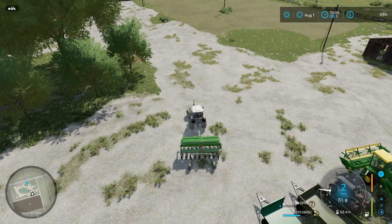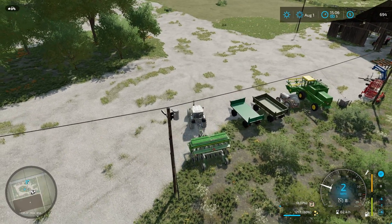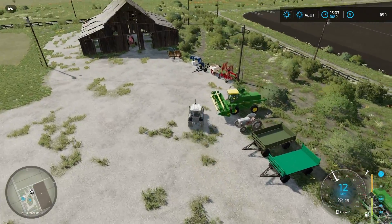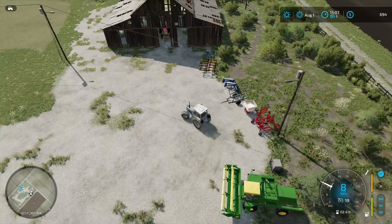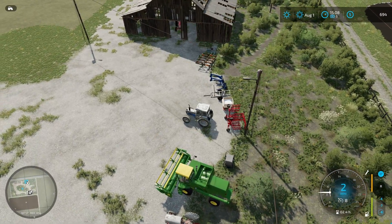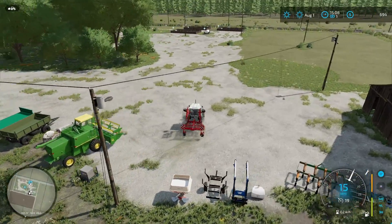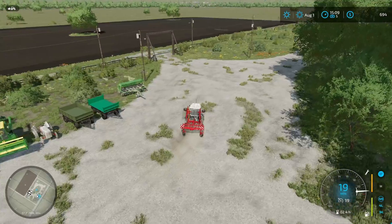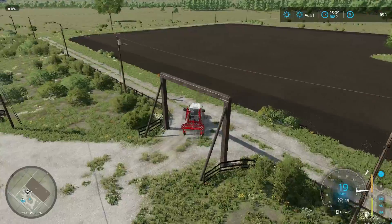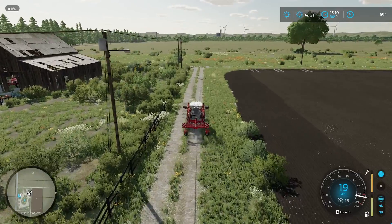We actually already have a weeder, but I want to sell it so we can get a hoe. This weeder only gets rid of small weeds, while the hoe gets rid of all of them. Getting rid of weeds gives you a 20 percent yield bonus - or 15, I can't remember exactly - but it's a very good yield boost. We're going to get rid of this weeder and meet up at the store to pick up the new hoe.